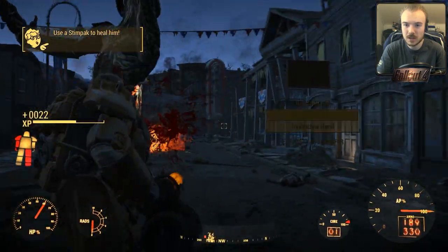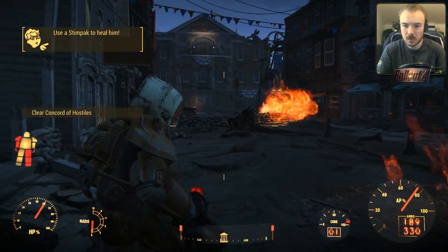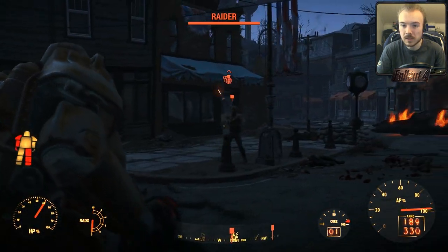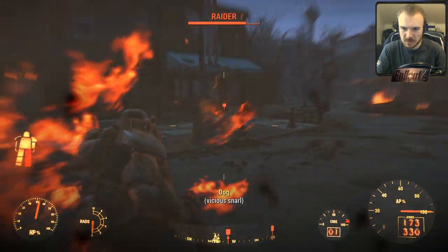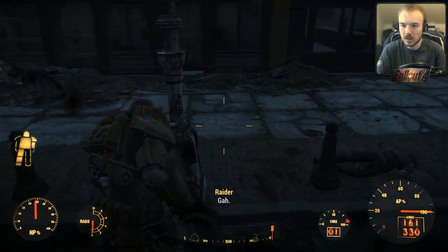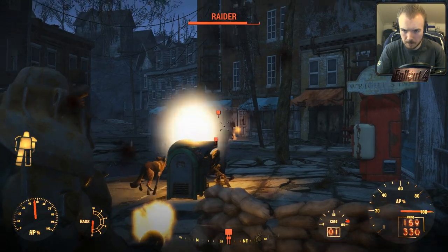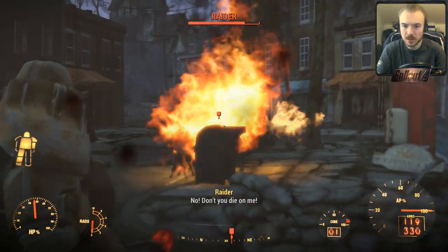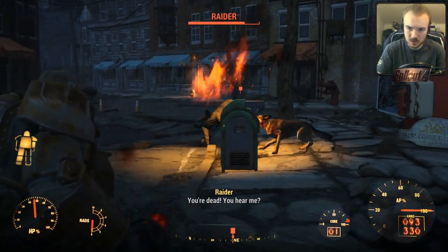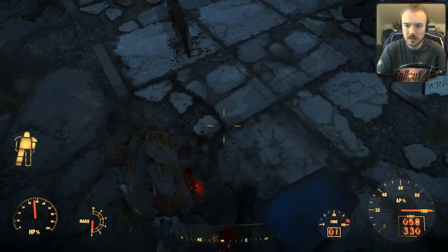Oh shit — deathclaw! Go go go! Thanks guys. Doggy, are you okay? Don't throw molotovs at my face! Give me all your stuff. You molotov'd yourself — smartass. I got you, buddy — good work. Not too bad. I wouldn't say that's too shabby. I'm probably going to run out of space very soon from picking up everything, but I want to see how much I can sell raider stuff for. I want to just pick up stuff.